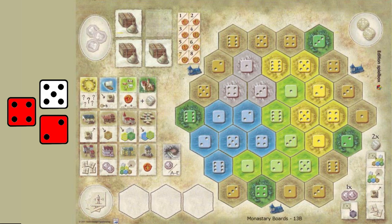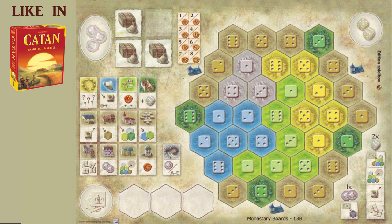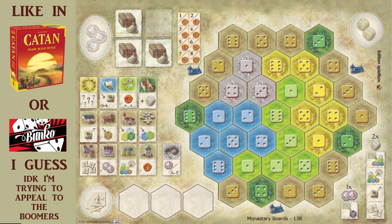At the start of each turn, you roll a D6 — well two actually, sometimes three. Obviously this element adds significant luck to the game, but the great thing in Castles is that the numbers rolled are less about whether or not you get to take an action, but rather which actions you'll get to take.